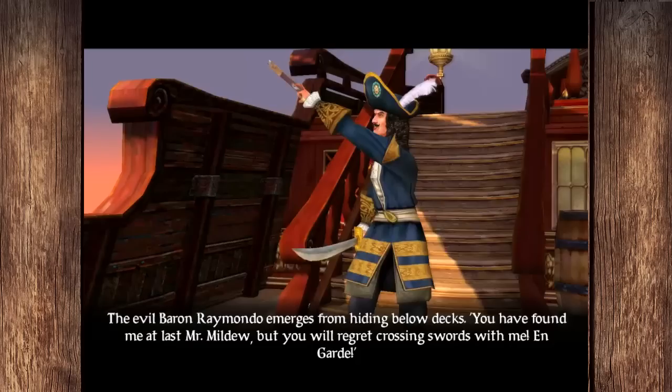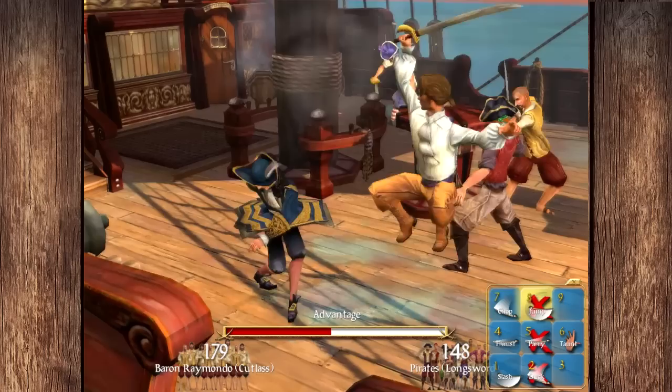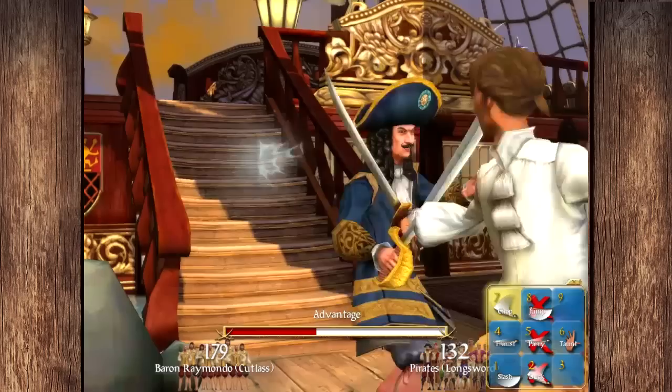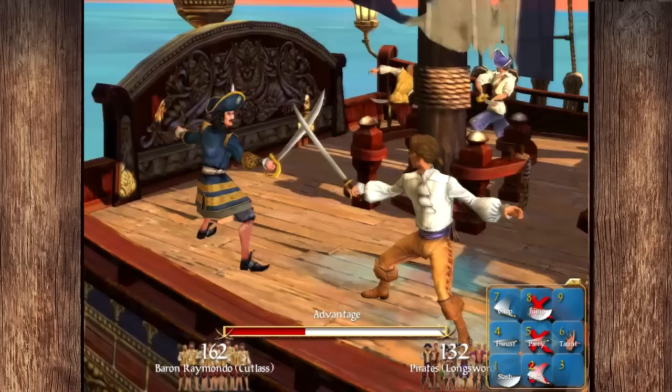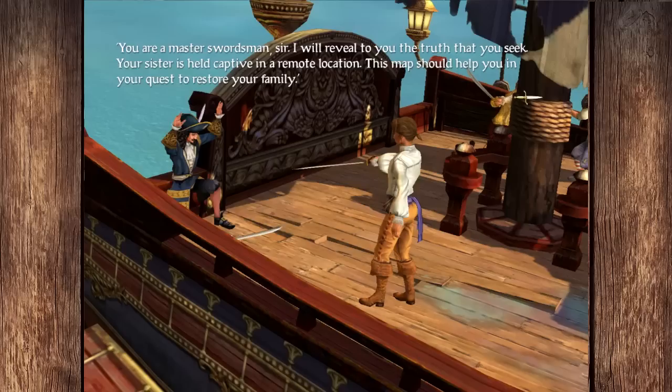He did a little bit of damage. I'm going to go with the longsword. The evil Baron Raimondo emerges from hiding: 'You have found me at last, Mr. Mildew, but you will regret crossing swords with me — en garde!' He's using a cutlass, which means we don't have a whole lot to fear. The cutlass is not going to be able to outrun us — anytime an enemy uses the cutlass, they've basically lost already.